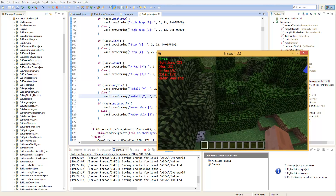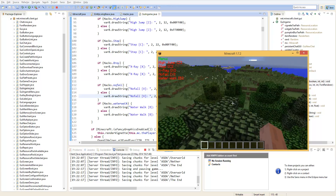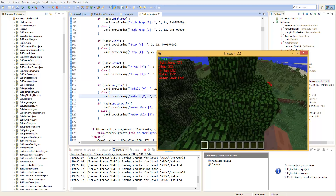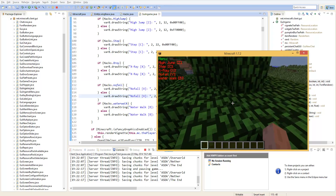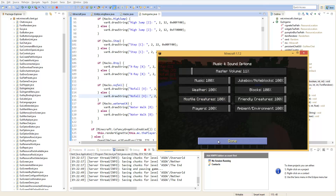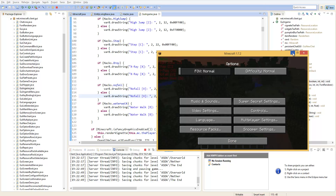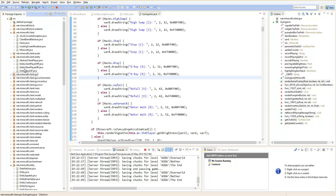So what are we going to do this episode? How about we do step? I wonder where we would even start with step. I haven't actually tested out a step hack, so we're going to do this at the same time — we're going to do this together. Out of pure curiosity, I'm going to look in entity.